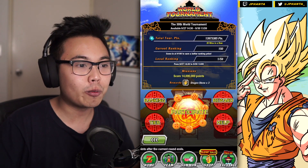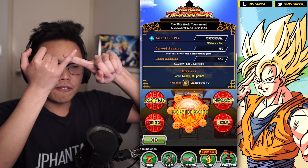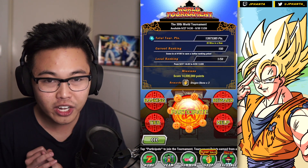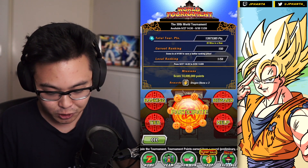This is the 30th World Tournament on Global, which is a big update with a new banner for DB Saga. Also, the World Tournament Tech Cell is the featured unit in the guaranteed SSR banner, which is pretty good.